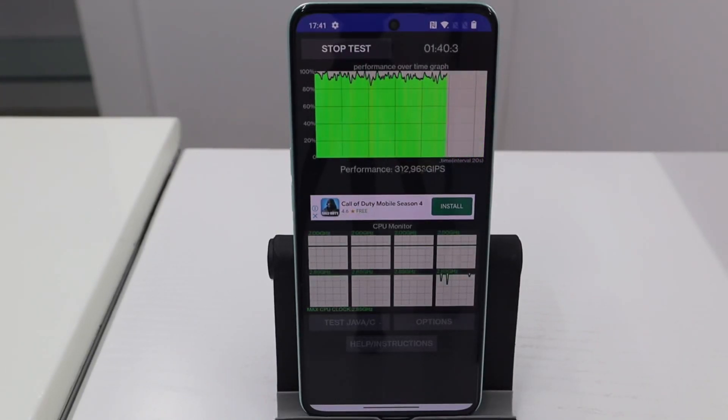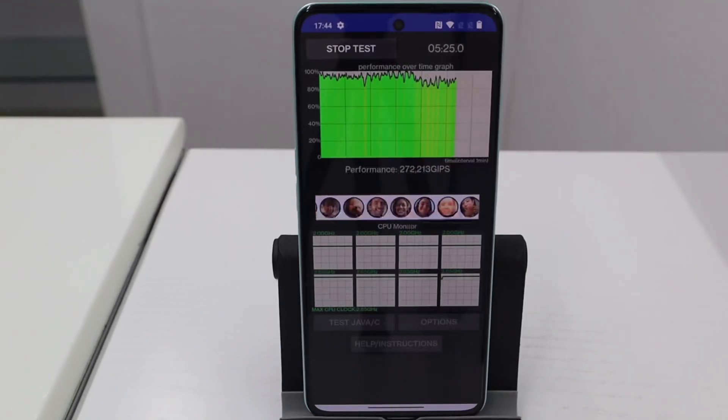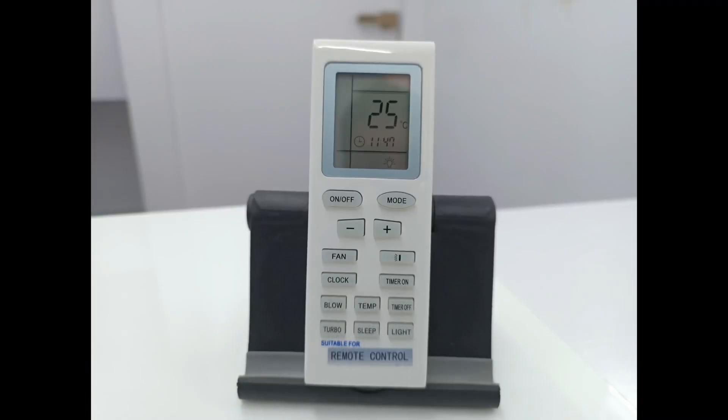After GeekBench 5, we ran the CPU throttling test, where we got a maximum output of 3 lakh 31,000 GIPS, and the CPU throttled up to 87%, giving us the lowest output of 287,000.